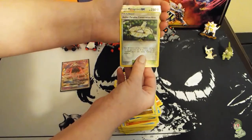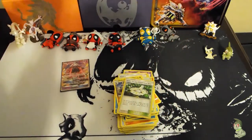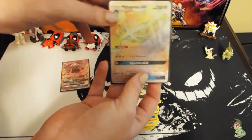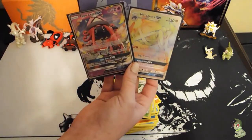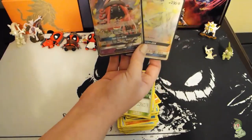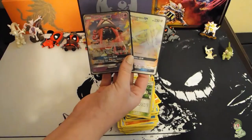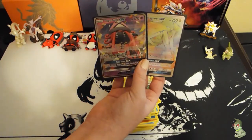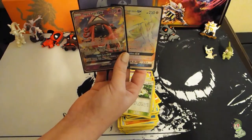Last pack: Snorunt, Murkrow, Salandit, Rockruff, Delibird, Mallow, Altar of the Sun, Hakamo-o, Aether Paradise — and oh my god, Rainbow Rare Metagross! Rainbow Rare! Oh my god! In this opening I got two really amazing GX's — I can't complain. I may have only pulled two but they're amazing. See you guys in the next opening, part three!